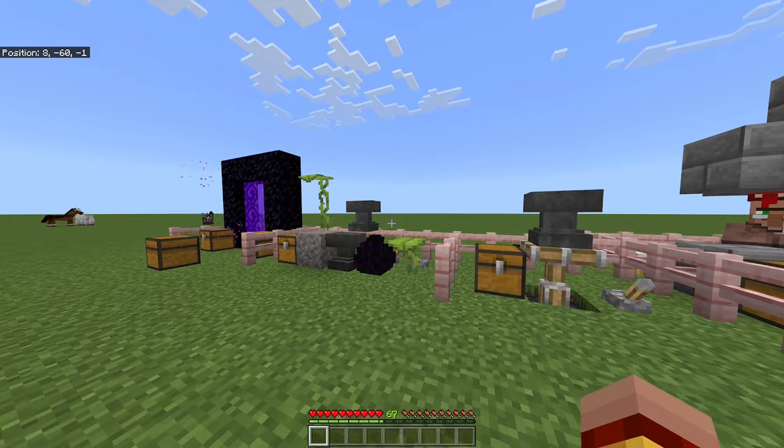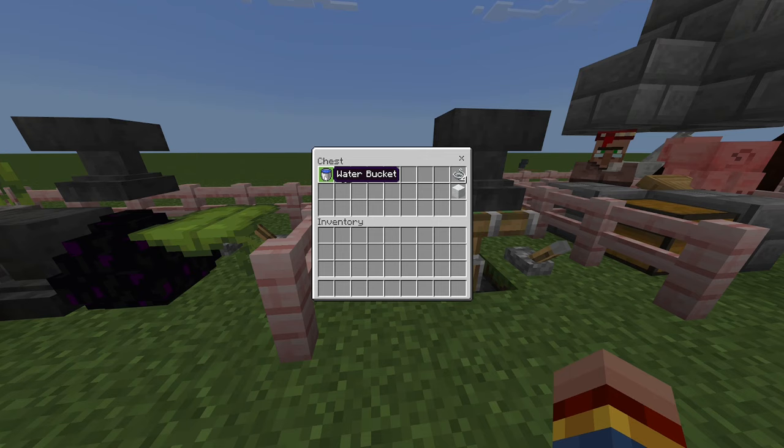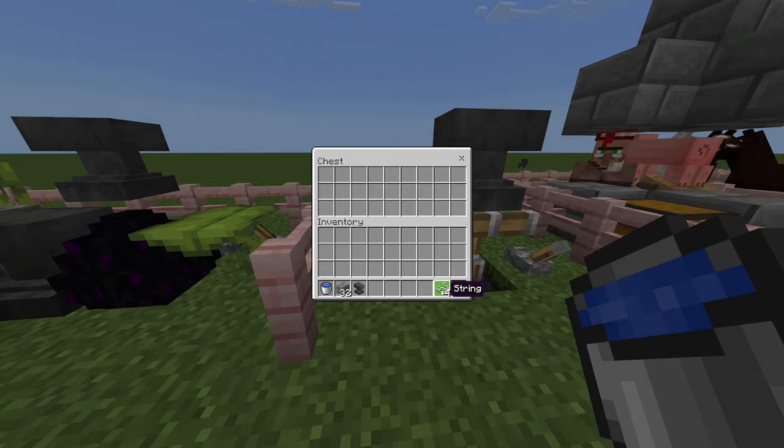For a faster gravity block duplication glitch that is also suitable for realms and servers, you'll want to use this next method. In order to perform it, you'll need a water bucket, some blocks, and the items you want to duplicate. If you want to duplicate concrete powder, you'll need four extra strings as well.